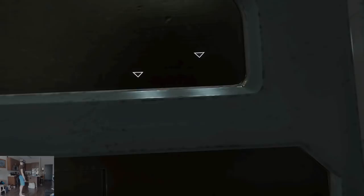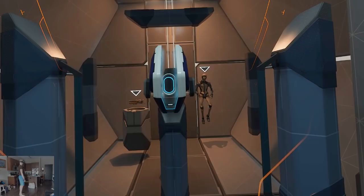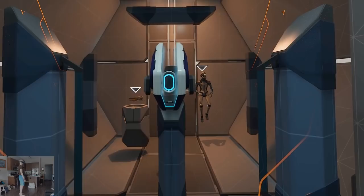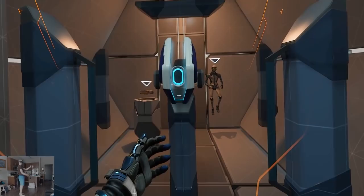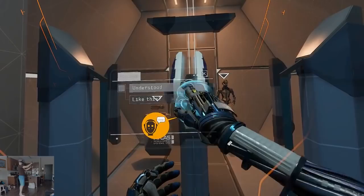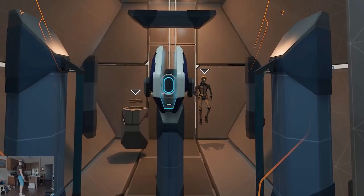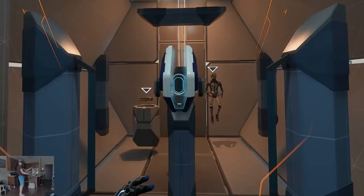We will now calibrate your communication system. When someone speaks to you, a reply notification may appear above your wrist. You may then respond by holding down the dialogue button on either hand and selecting a reply with your index finger. Hold down the dialogue button now. Input confirmed. Now hold down the dialogue button and select a reply. Understood. Good. Continuing calibration. Often you will have a limited time to select a reply. In these cases, silence is considered a viable option. Do you understand? Yes. Acknowledged. I'm ready to proceed.